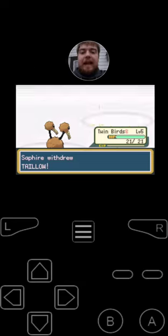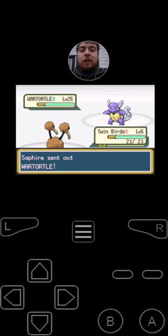Since Sapphire is withdrawing her Taillow, she's going to be switching into Wartortle, the evolution of Squirtle. It's got the moves Tackle, Tail Whip, Water Pulse, and Bite. And Endeavor is going to also cut to the same HP for Wartortle. Her Wartortle is also holding an Oran Berry.